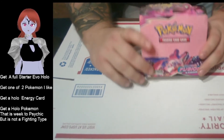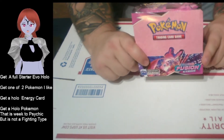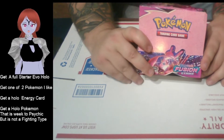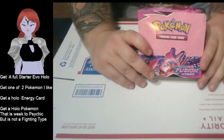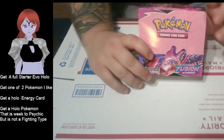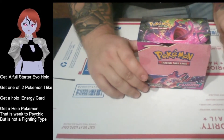We're going to play a little thing called booster box bingo. How that works is simple - underneath me is stuff I need to get: a full set of a starter evolution, get a hollow, get one of two Pokemon like Regigigas or Goldenrod, get a hollow energy, and get a hollow of a Pokemon that's weak to psychic but is not a fighting type.